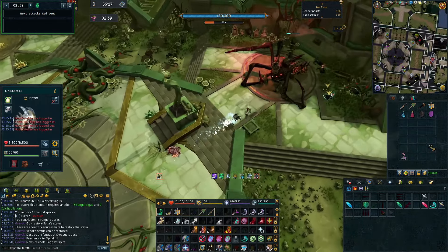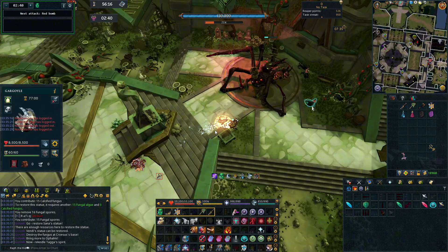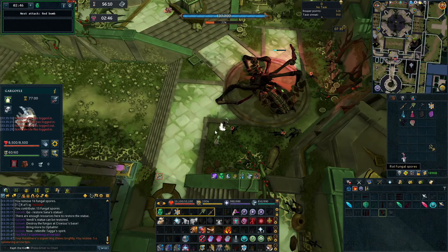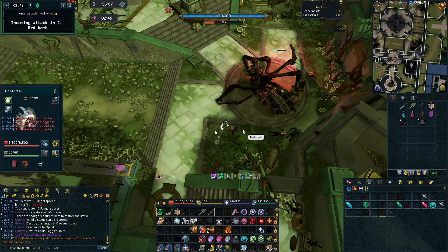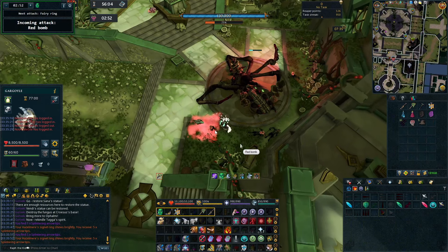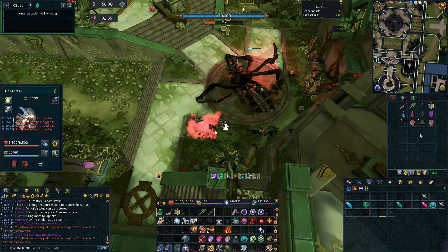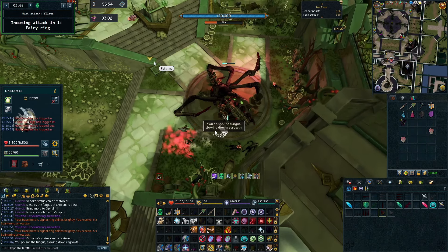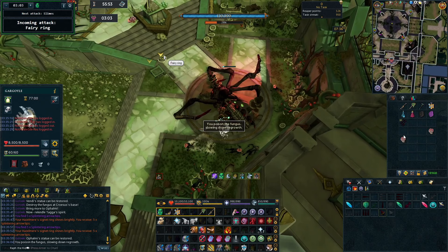Now we need to rot this node. We do this because it gives us contribution and prevents this node from regenerating as fast. If you don't rot the node, there is a possibility it fully regenerates, which will dramatically hurt your chances of succeeding in a kill. There's the woodcutting node, so I'm putting on my hatchet — not necessary, but it's what I do. Once you have 10 of any resource, you can click on them to rot them all one at a time. You see here: poison fungus, slow down the regrowth.